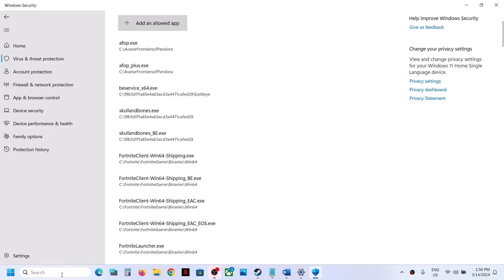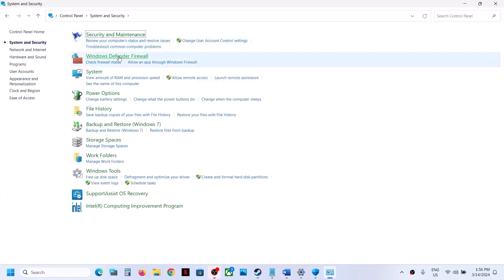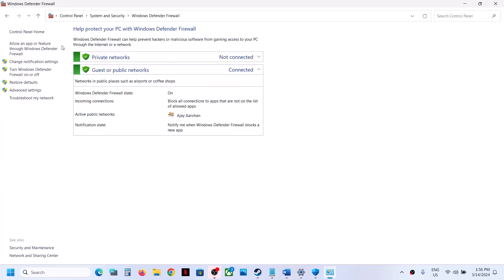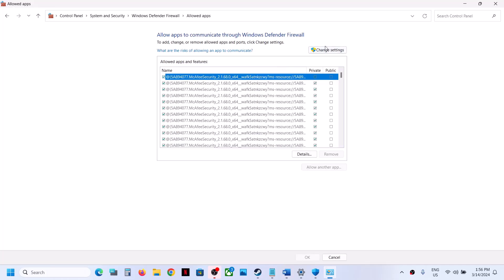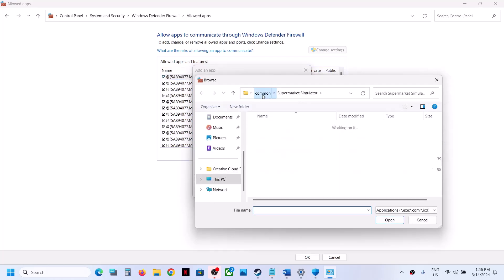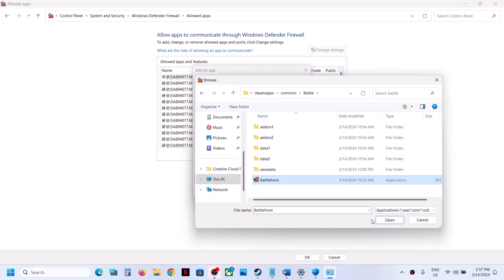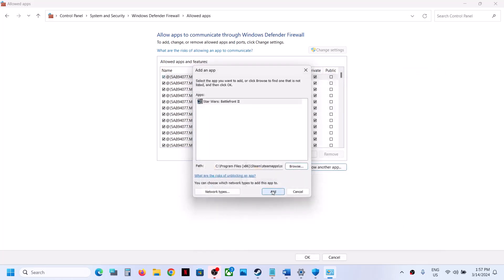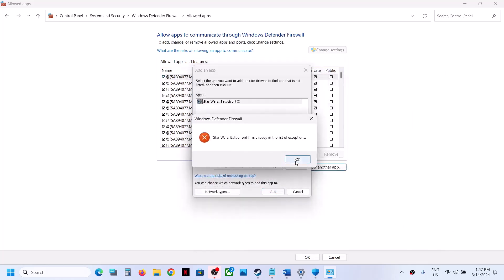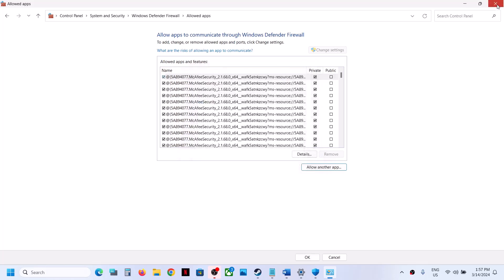Now type Control Panel in the Windows search box and click on Control Panel. Click on System and Security, then Windows Defender Firewall. Click on Allow an App or Feature Through Windows Defender Firewall. Click on Change Settings, then click on Allow Another App. Click Browse and go to the game installation folder, open the game folder, select the game exe file, click Open, and then click Add. In my case the game is already added, so once the game is added you can launch the game.